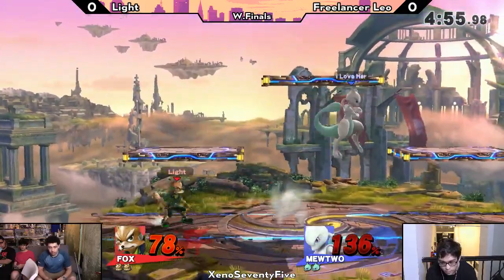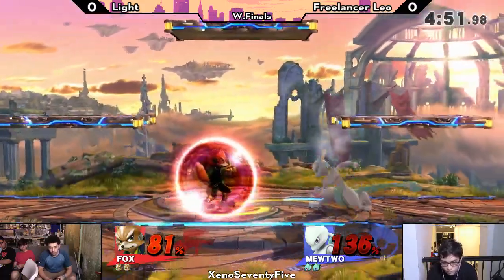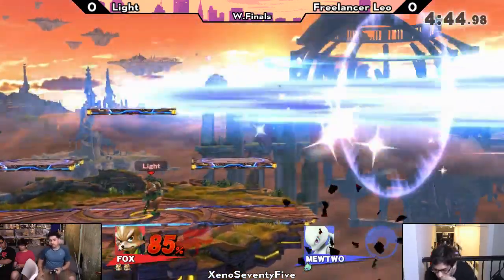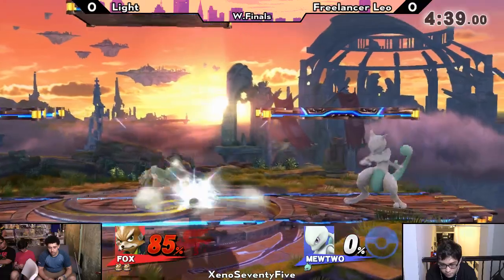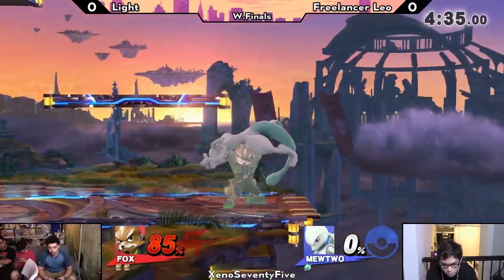Leo looking for an answer, just goes for the up special to get back on, avoiding the grab. Nice roll from Leo — he's trying to go for his confusion special, that's the Leo classic. We saw that quite a few times against DK Dan. The back air catches him jumping out of shield — that was a good stock taken away for Light, because now he's gotten rid of the rage Leo had previously.